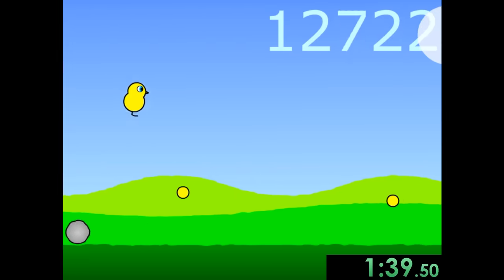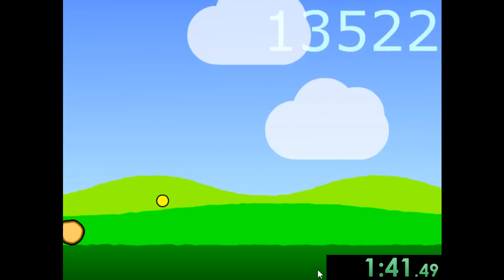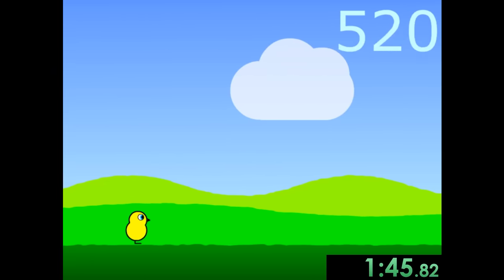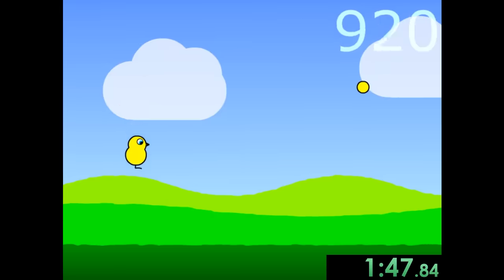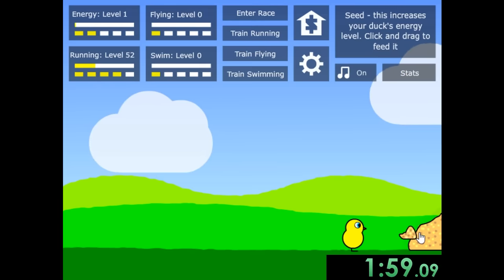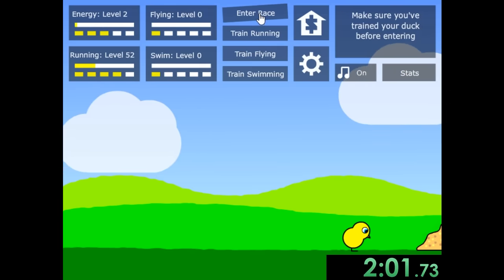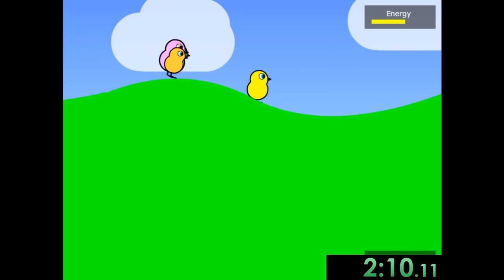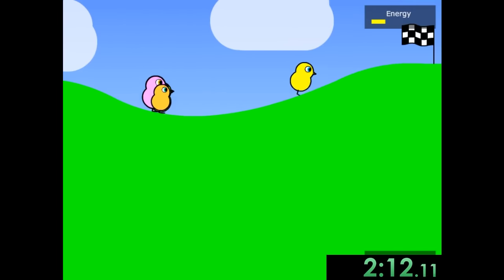We're getting to a pretty good point. That was an unlucky boulder — sometimes it just feels like you get really unlucky. So we're going to get 2,000 more before we move on to races. Now we're going to eat enough food until we can get to energy level two. Once we get to energy level two, we're going to go into beginner races starting at 1-1. Because we did all that training, we have a lot of energy and we just push past all these guys.